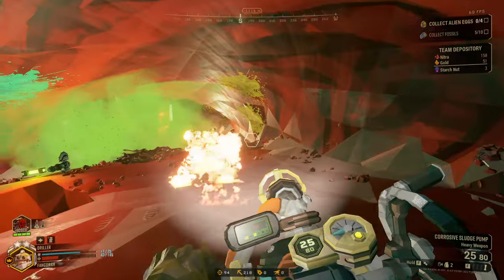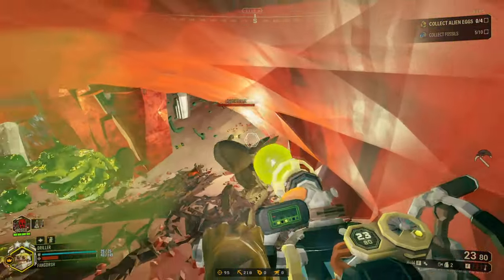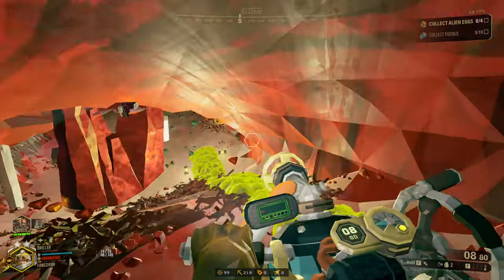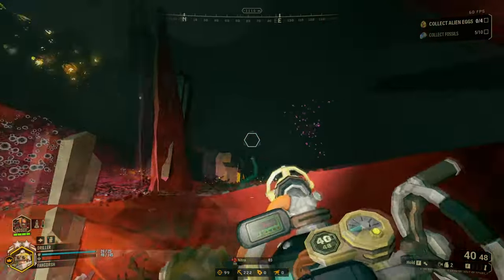I know Goo Bomber Special is a lot of people's favorite overclock for the sludge pump, but I enjoy the overclocks that make the charged sludge shot do a lot of damage, like the sludge blast or the volatile impact mixture — those ones I really like.